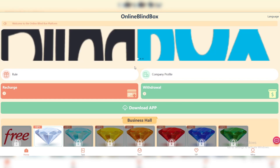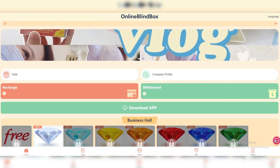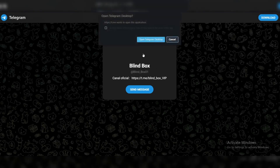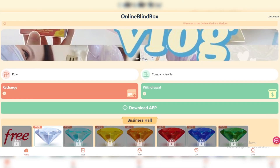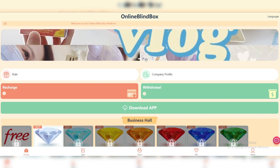That's all about the platform — everything is very clear. If you still have any questions, you can leave them in the comments. Click on the bubble icon and it will take you to customer service. You can also join their community. That's all about Online Blind Box — thanks for watching, see you in the next video.